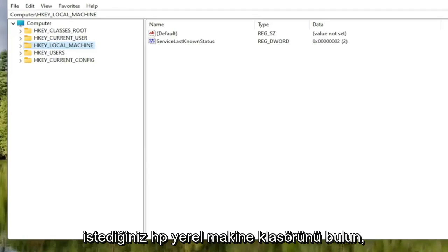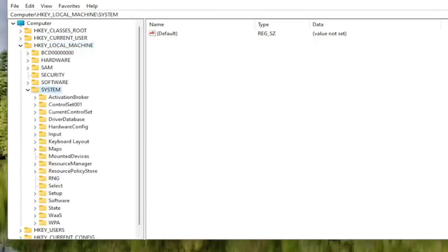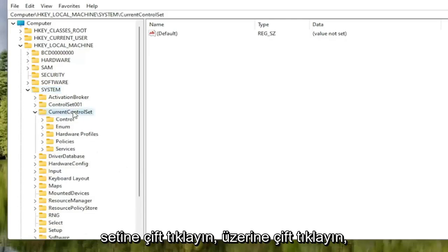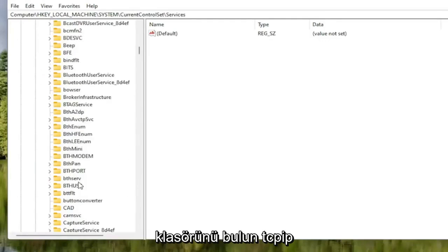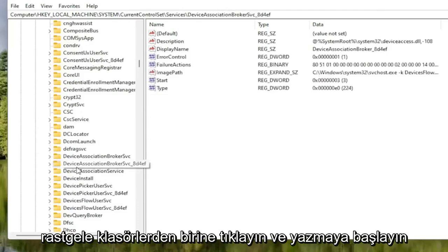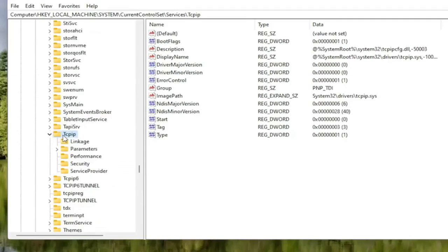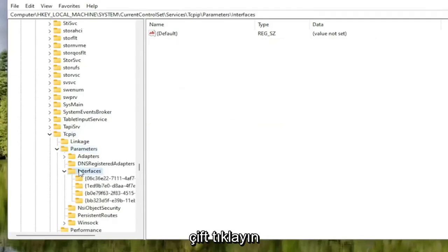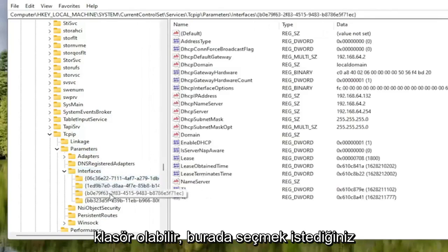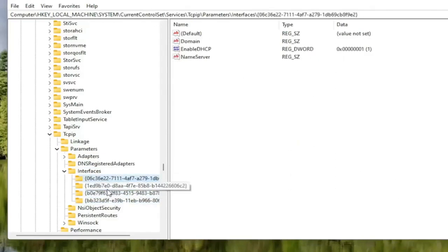Now locate the HKEY Local Machine folder and double-click on it. Do the same for the System folder, then double-click on Current Control Set, then the Services folder. Locate the TCPIP folder — you can click on one of the nearby folders and start typing to jump there as a shortcut. Double-click on the TCPIP folder, then double-click on the Parameters folder, and then double-click on the Interfaces folder. There may be multiple subfolders listed — select the one that has the most information on the right side.